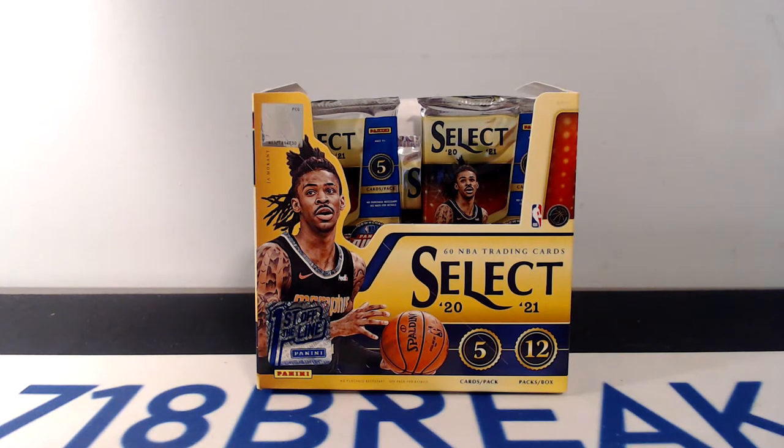Still three packs left. We are looking for LaMelo to make an appearance — at least a base rookie would be nice. Silver, even better. Numbered, even better. Or if they want to toss us an extra auto — we should still have one auto or mem left. Sometimes it's two autos and one mem, sometimes it's two mem and one auto. You never know what you're going to get out of Select, which is part of why I love it. Also a lot of cool parallels — Zebras, super short printed. I believe this year they have Snakeskin as well, which is even more short printed. Those have looked pretty cool in the mockups, though I have not seen one in person.